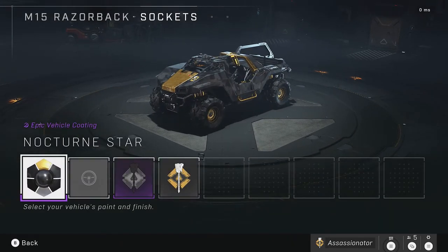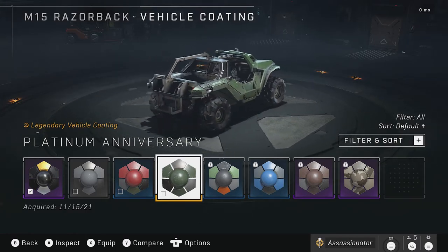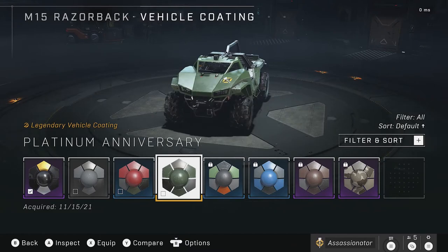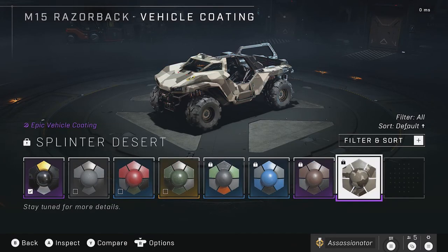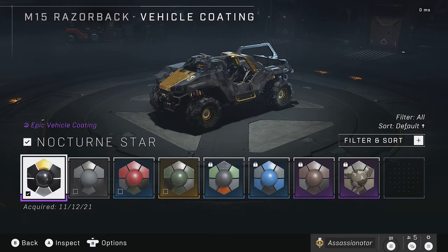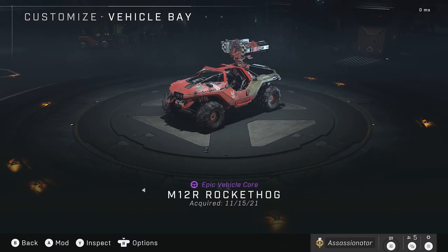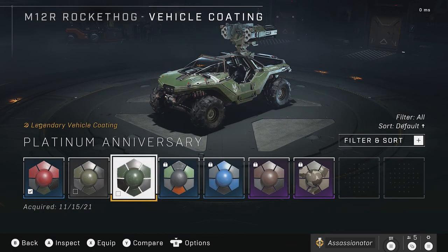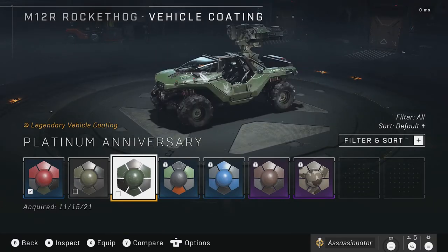Moving over to the Razorback — it has the Platinum Anniversary color again, available the first two weeks of the beta launch. Looks cool, but not better than the current color I have on it. I like it better than even this camo look, which is still available with the Rockstar promotion going on until the end of March. And one last coding for the Rocket Hog — also Platinum Anniversary, available the first two weeks of the game's beta launch. Not very much has changed from the Warthog, so just kind of basic there.